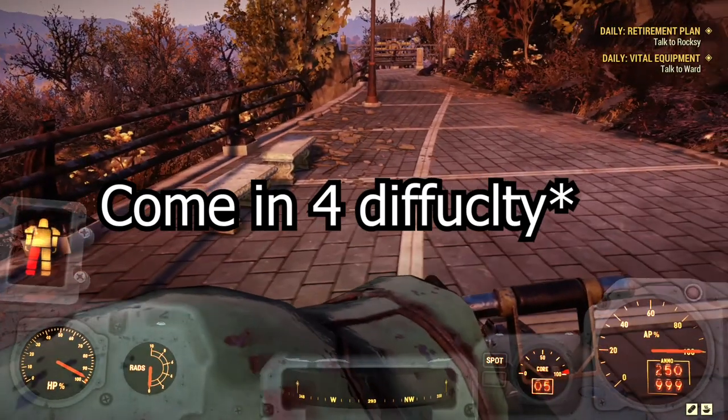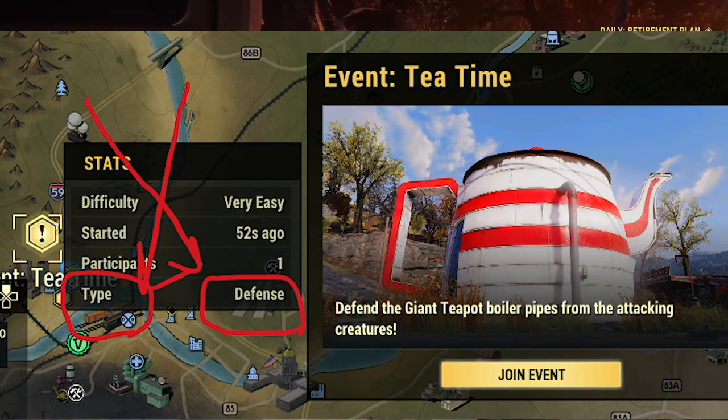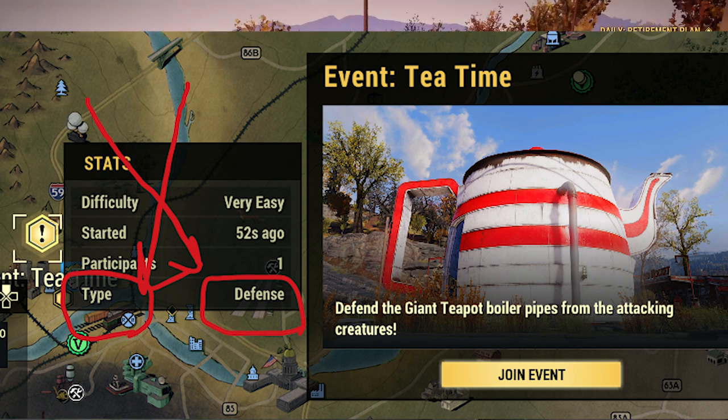These public events come in four difficulties: easy, medium, hard, and very hard. We want to focus on hard and very hard. Trust me, doing the hard and very hard ones is actually easier than doing the easier ones — you'll see why. If you look closer it says 'type' — we're mostly going to focus on the boss and defense types, as these two are the easiest.